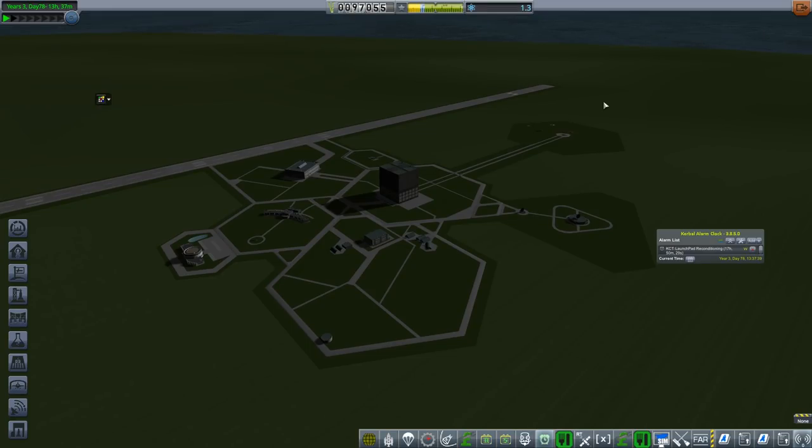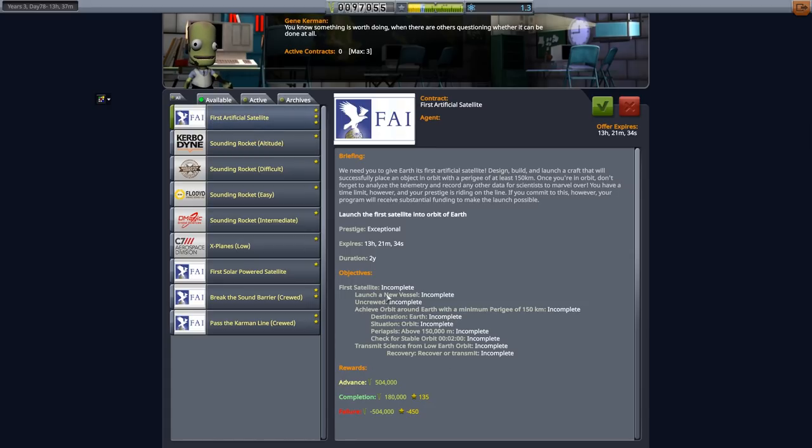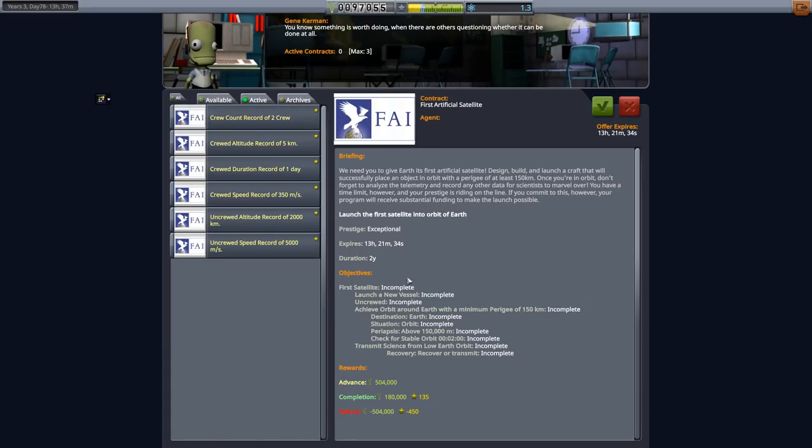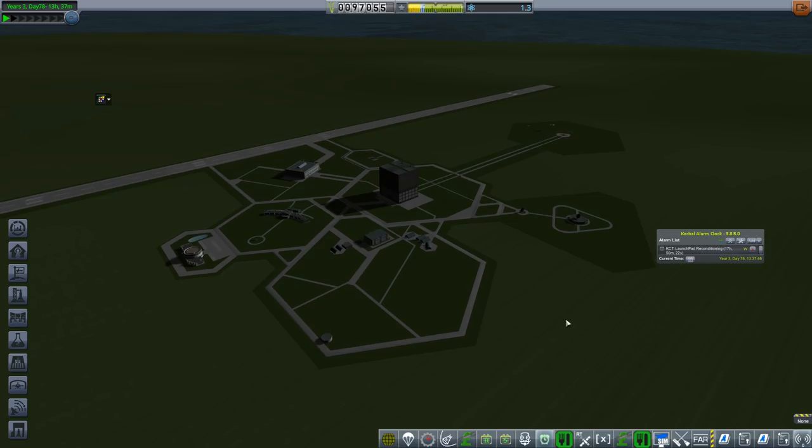Welcome back to RP-1. It's time to get into manned spaceflight, because manned spaceflight gives us a lot more money. For the money we're actually talking about, don't look in the available tab where you get things like satellites. Look in active. In active, you have all these different records — uncrewed altitude records, uncrewed speed records — and we still need to get the crewed records done, which will give us a bunch of money on top.